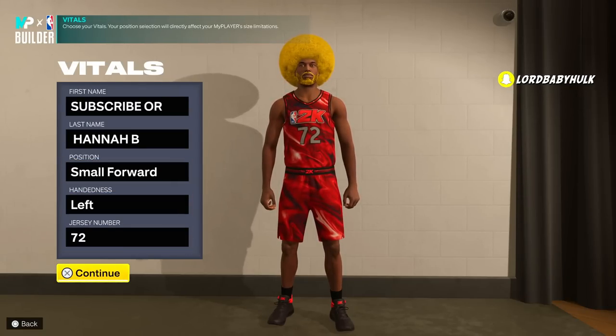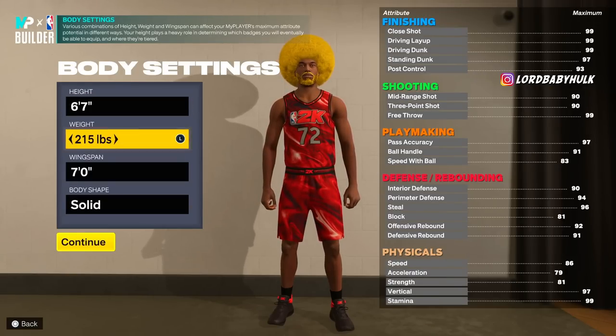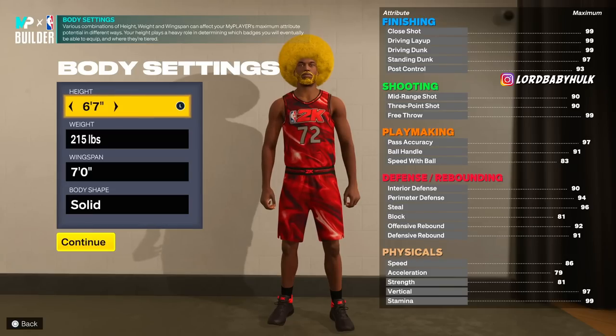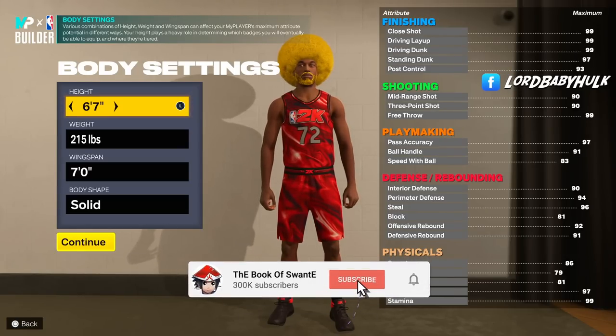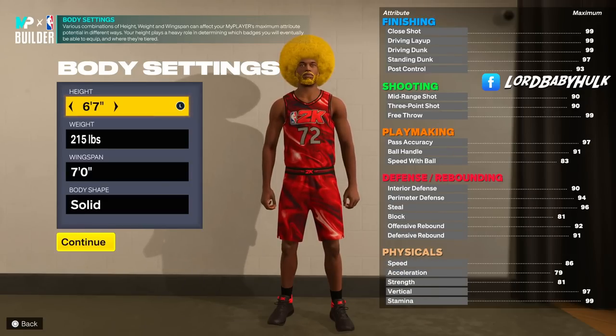Subscribe. Now this build right here, we are going to make six-seven — a six-seven lock. If anyone is out here making small locks, their opinion is invalid. Pay very close attention, you should never listen to advice from them again. Pro tip.